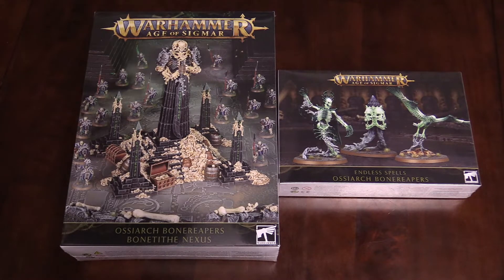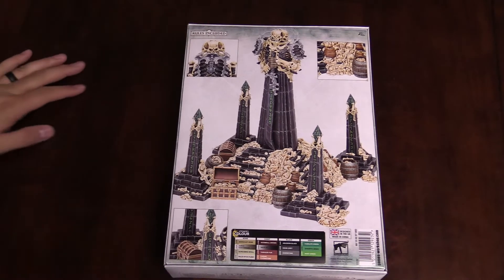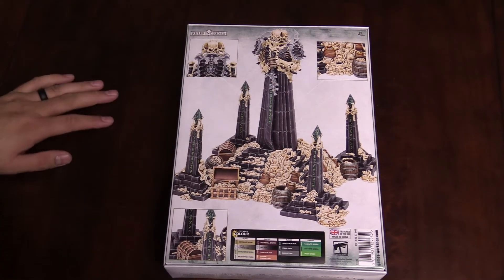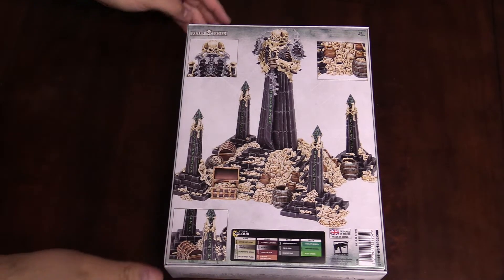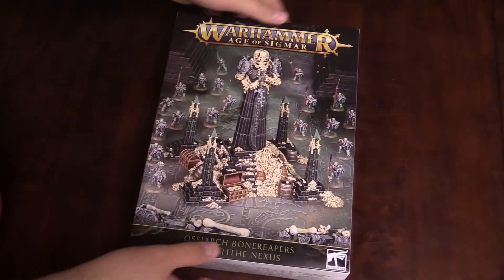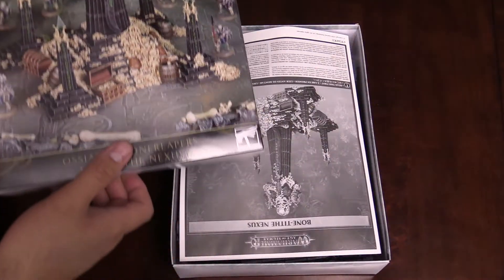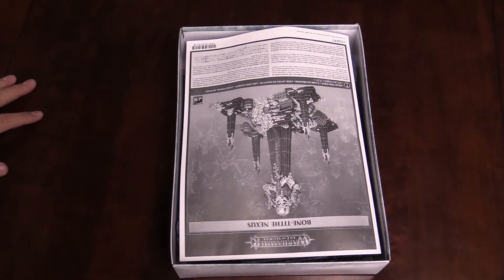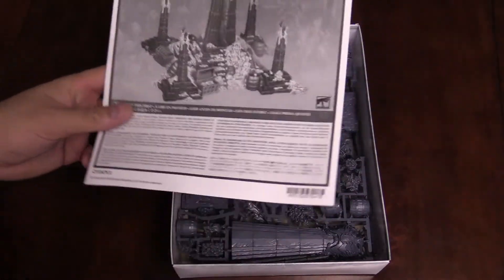Starting with the new Bone Tithe Nexus — got the plastic wrap off this miniature kit. Let's take a look at the back real fast; this is 100% actual size and it is a big kit. I'm looking forward to building this one personally with my Osiarch Bone Reapers. It's also zero points to bring, so every single Osiarch Bone player should totally get one of these kits, because again it's no points and it's got a nice set of rules.